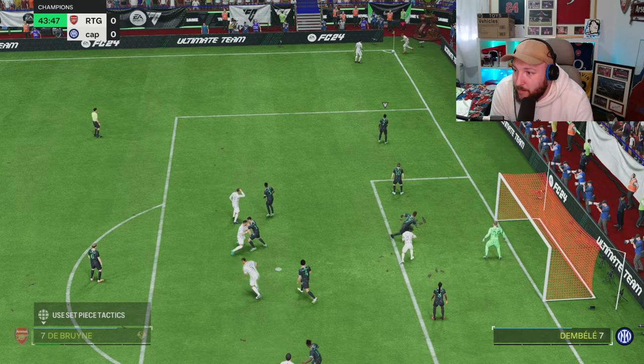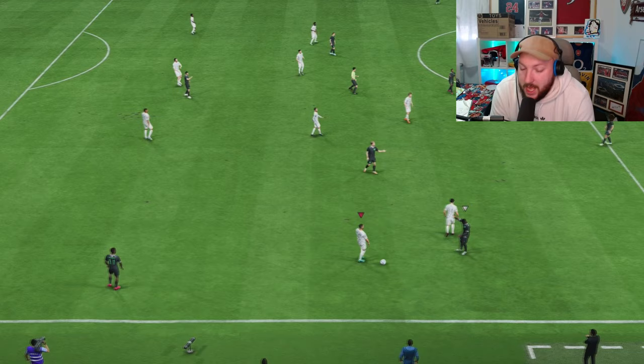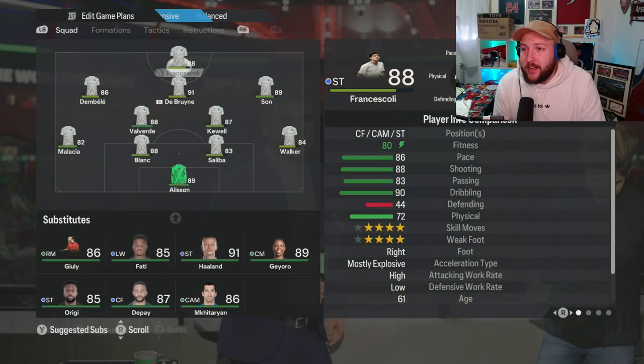Steve gets out of the corner. We're only getting scraps at the minute — really hard to break down our opponent. And we get the goal, finally, from a set piece. And that's half-time. So we've had a few chances with Francescoli. He's managed to break through our opponent. Goalkeeper movement stopped us from scoring in the first chance — bit unlucky with the second.